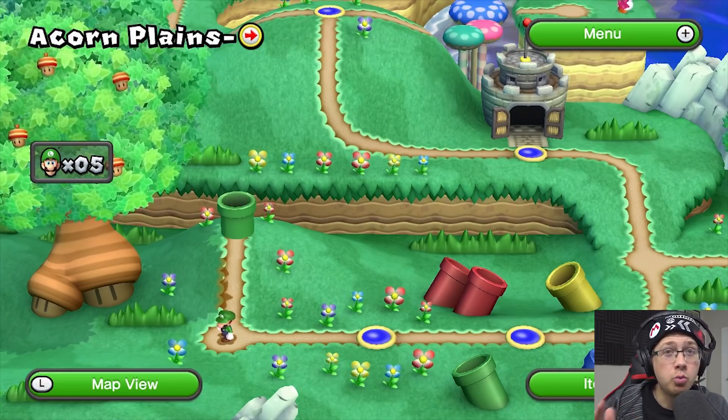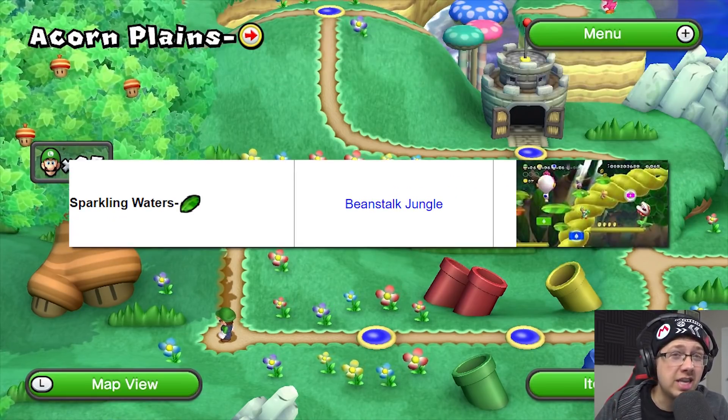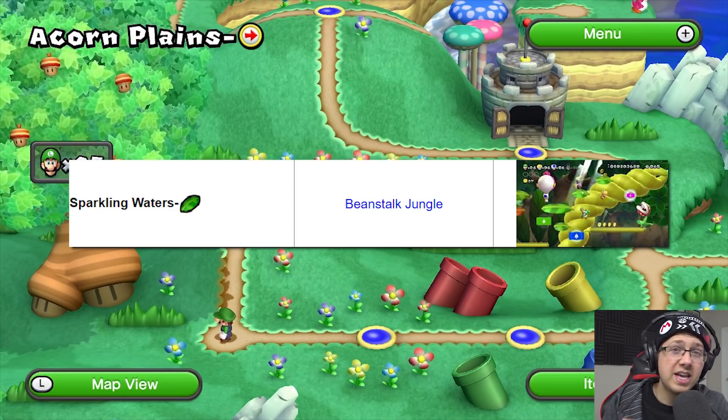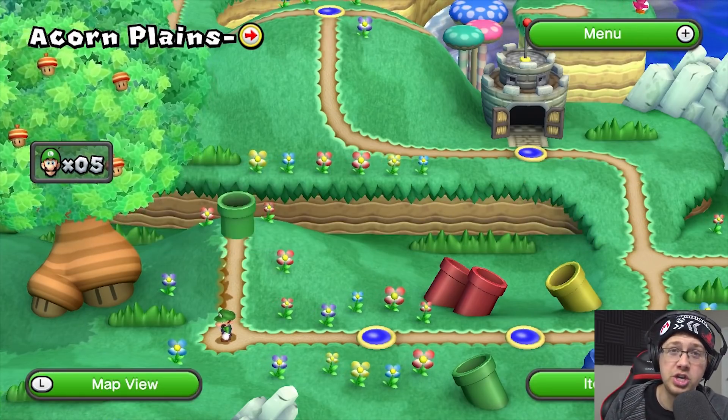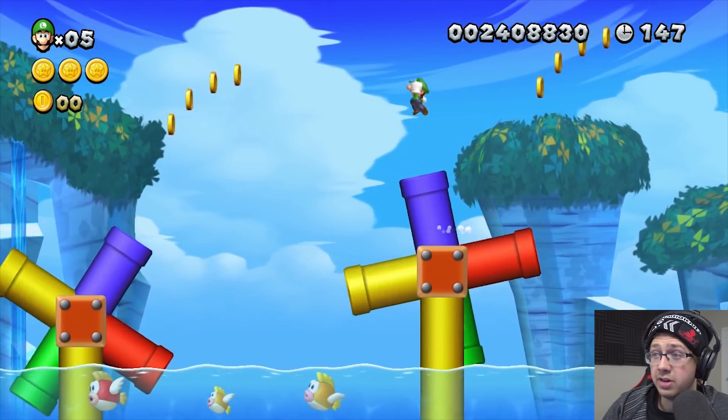In part one I forgot to do One-Cheap and Two-Piranha, so we'll be starting with those now. There's also the other secret level Three-Leaf, but we actually can't do that one — I already know that's not going to be possible. With that said, let's get started with One-Cheap. Here goes nothing — I have not played this level in a very long time.